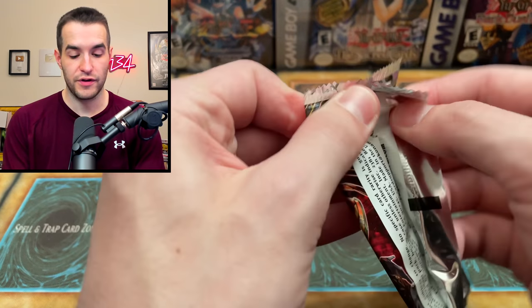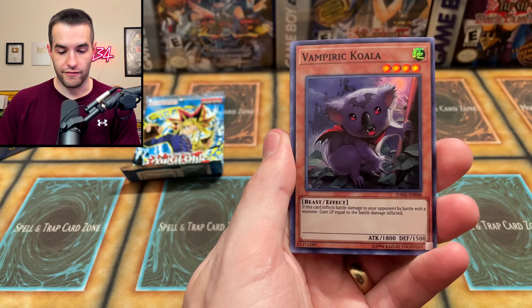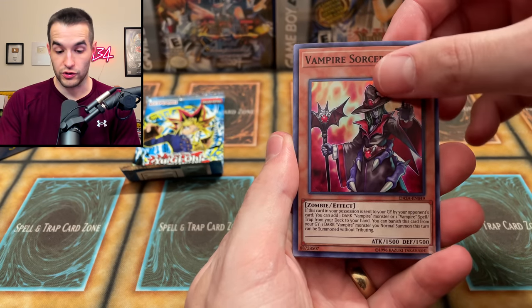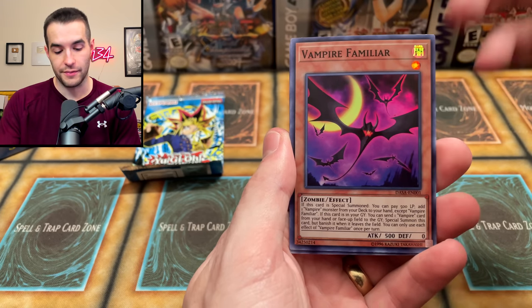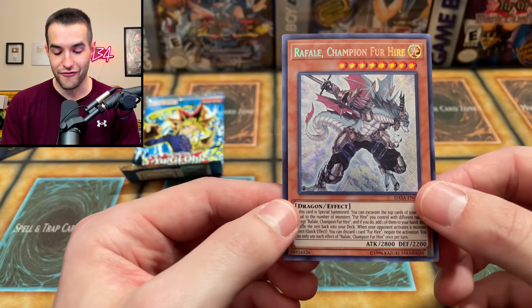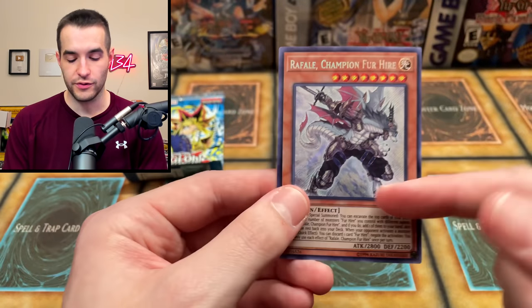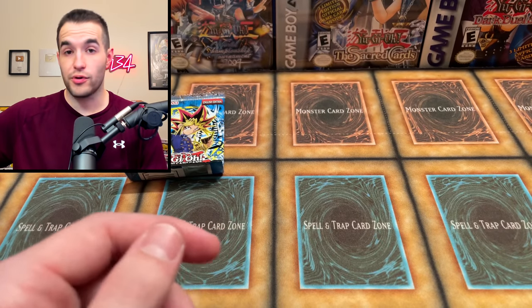Let's see if we can pull something good out of Dark Savers. We have a Vampire Retainer — cool card — Vampire Vampiric Koala, Vampire Sorcerer, lots of vampires, Vampire Familiar. Okay, these are all Duel Links cards, well a couple of them are. And Raphael, a Champion for Hire — I do love the for hire cards, this is pretty cool. Speaking of Duel Links, this one never made it to Duel Links but it's also a pretty good card in that archetype.